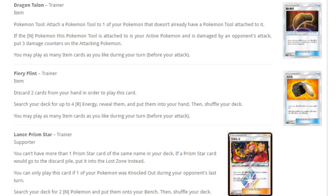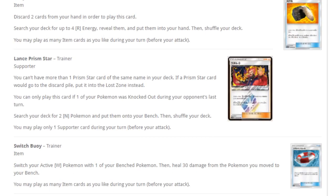Next up, Fiery Flint — discard two cards from your hand in order to play this card, then search your deck for up to four fire energy cards, reveal them, and put them in your hand. In expanded with Kiawe and similar support, you can discard two cards, get four fire energies, Steam Up multiple times, and KO. But it lacks the necessary very good fire Pokemon in standard right now.